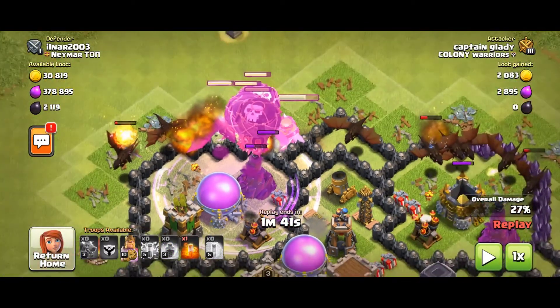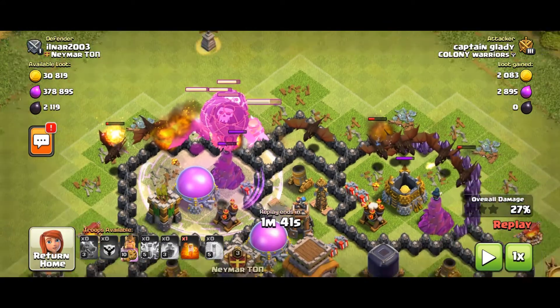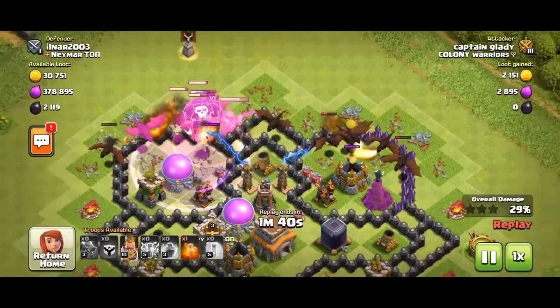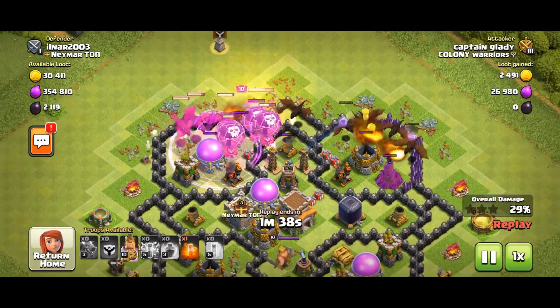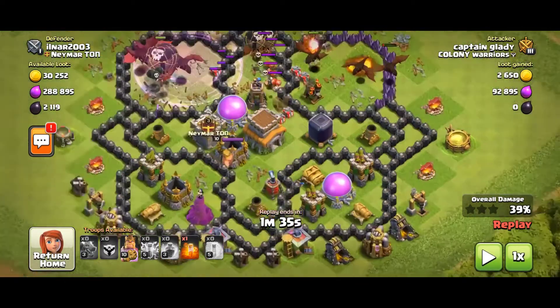You can see that the rage is coming from the loon — I will have to get the air defense down. The loon has a rage spell. I will freeze it on this side. If we freeze it with the rage on the loon, we freeze it on the rage, and we freeze it on the dragon.